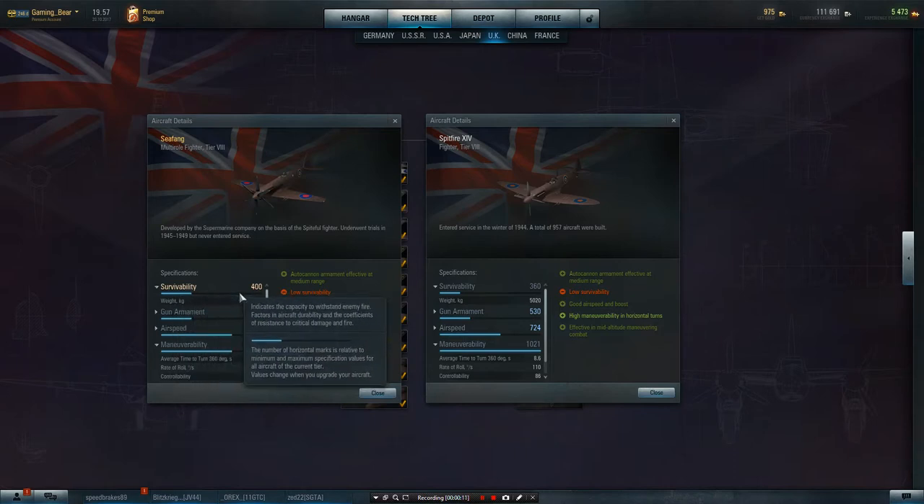Looking at survivability, it's got 400 points. The weight is 4,600 kilos compared to the 5,020 kilos of the Spitfire, which means this has got more hit points in comparison to the weight side of things. So you're looking at a better power-to-weight ratio, which is nice.